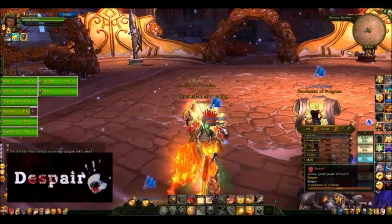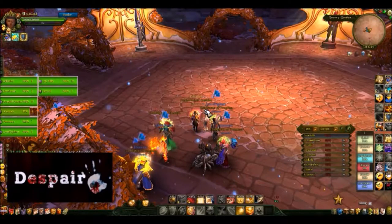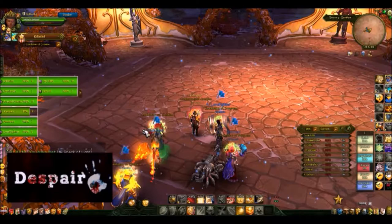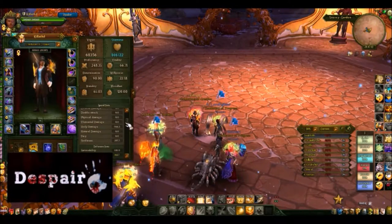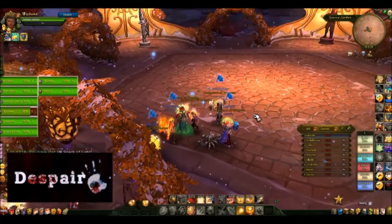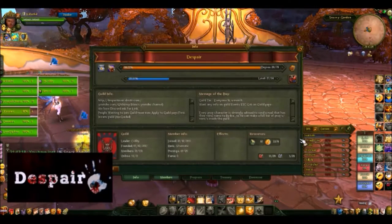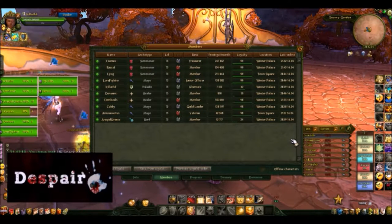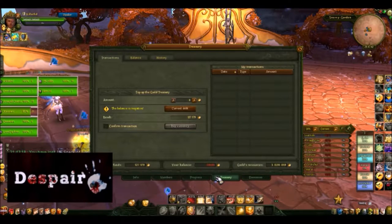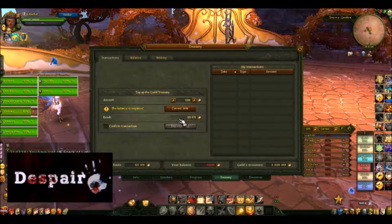Hey guys, Nui here. This will be a new tutorial video on my channel. We'll be running through the White Palace raid with my guild Despair NA, going through all four bosses. We're doing this on easy mode because this is our guild's first time coming through it and not everyone is up to snuff with the actual mechanics. I'm going to give you tips and tricks, and I did this from a tank perspective so my viewpoint will be a little different than a DPS or healer.